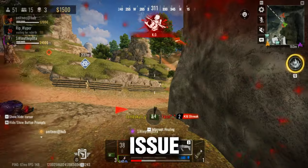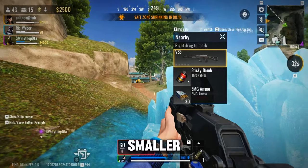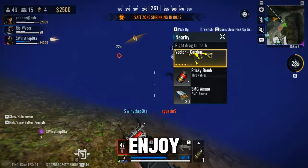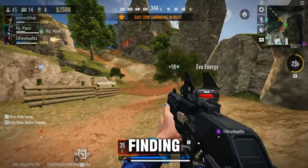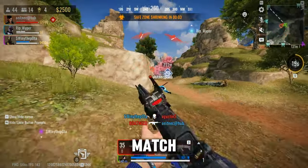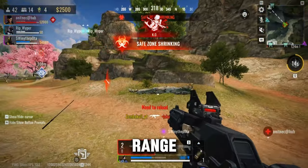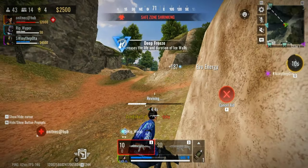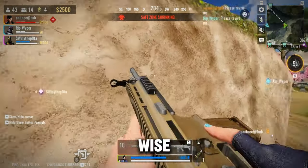Apart from the performance issue, the size of the map is definitely worth mentioning. Shedder Island is smaller than the Deserted Valley map, which makes it an ideal choice for players who enjoy close-range combat and rush gameplay. You'll have a better chance of finding enemies in Shedder Island, and the smaller size also means that the match won't take too long to finish. However, for those of you who prefer long-range combat, the Shedder Island map might not be the best option, as all the enemies will be in close range.